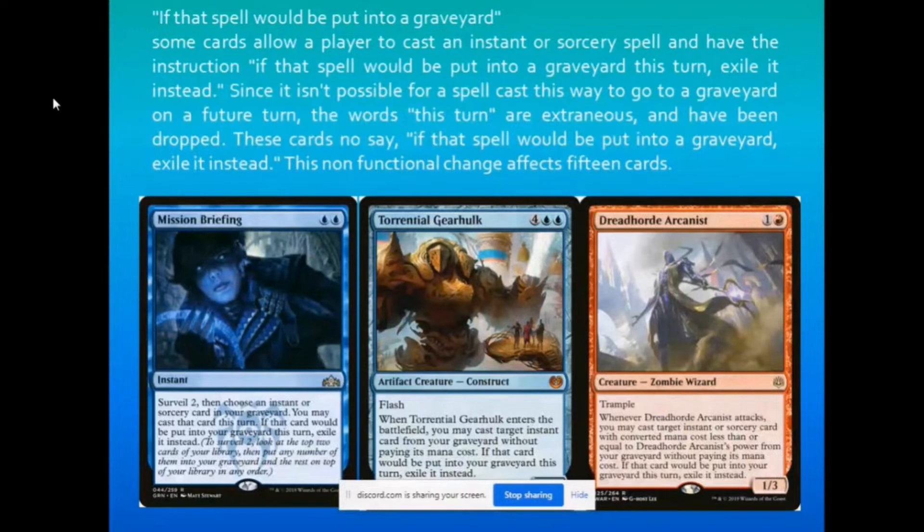With some rules updates, spells would be put into a graveyard — a total of 15 cards were affected by non-functional text changes. Among them is Mission Briefing, whose old text read 'if the spell would be put in the graveyard this turn, exile it instead' — this was shortened for clarity. The update is more about reducing wordcount rather than changing the functional effect.